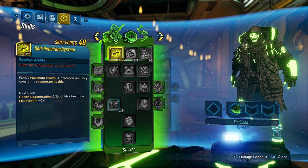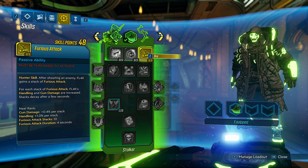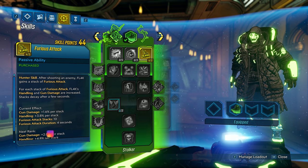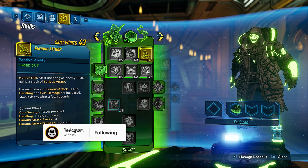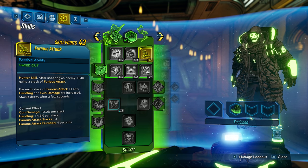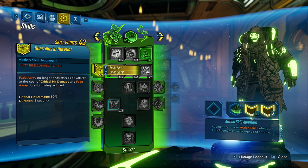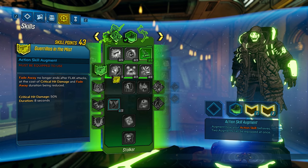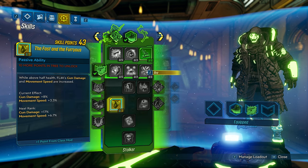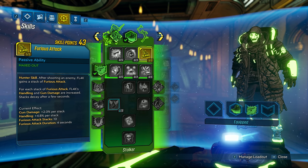If you want HP you can go Self-Repairing System. Furious Attack is not that good though - I feel like it's personal preference. I would probably think Self-Repairing might be better, but I'm gonna go into Furious Attack because it gives quite some damage. Even though you're not shooting that fast, you will get some extra damage and some handling. Then we pick the Guerrillas in the Mist augment. That's basically everything I'm getting from this tree because there's some stuff that's better further down but we have to spec so much and a lot of it is just not useful for this build.